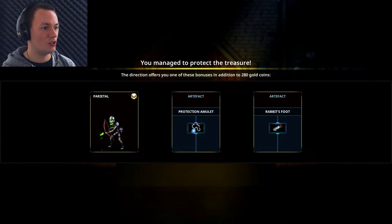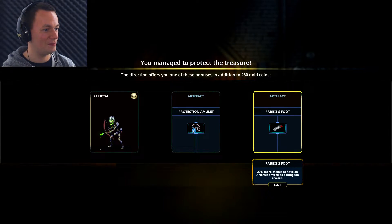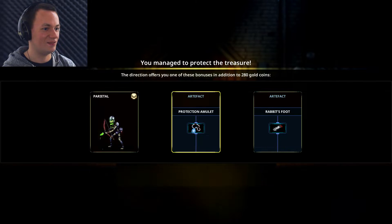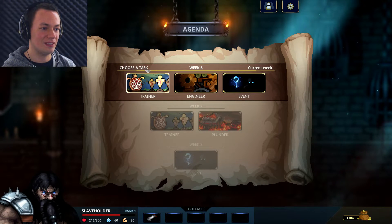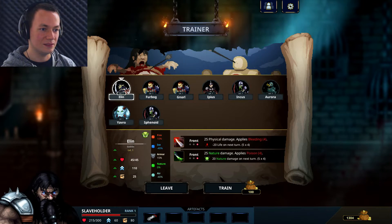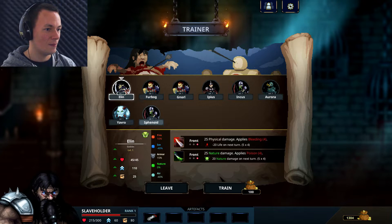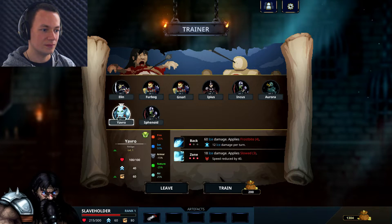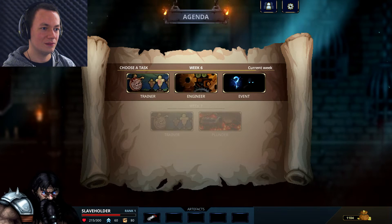The direction offers you one of these bonuses in addition to 280 gold coins. Protection amulet - creature gains plus 5 to all resistance. Rabbit's foot - 20% more chance to have an artifact offered as a dungeon reward. I'm going to have the rabbit's foot. This training thing - we haven't seen what that is yet. Training 100 is going to cost me four gold. I'll train you - there we go, he's now at level 2. I've got just over 1,000 gold. Seems I can only train them once though. Damn.